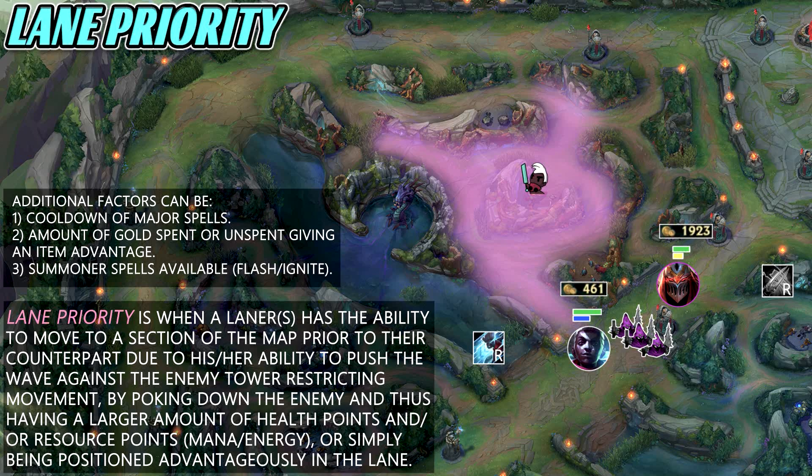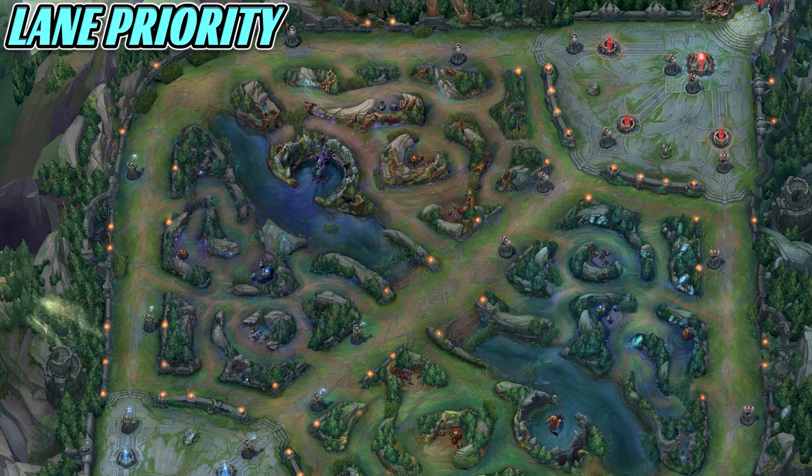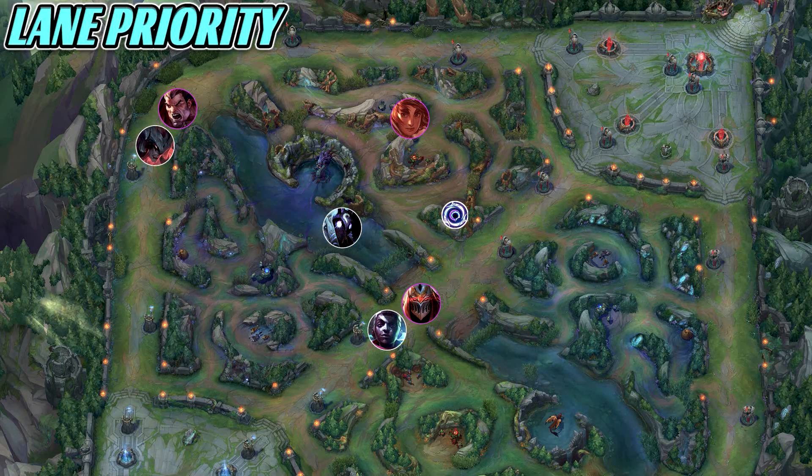For example, if Zed has gone back and completed his Duskblade and Echo hasn't gone back at all, Zed's going to have the advantage. Finally, summoner spells — flashes, ignites, TPs — all factor in. The most basic example is a mark spawning on the raptors for Kindred and you wanting to get that no matter what.